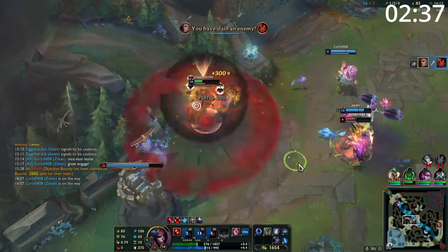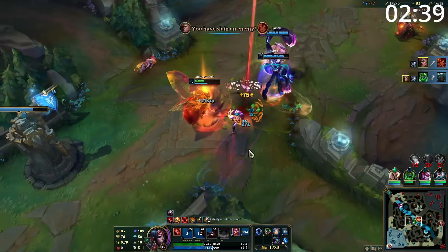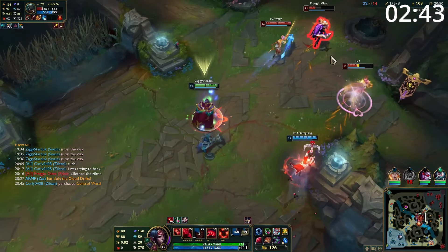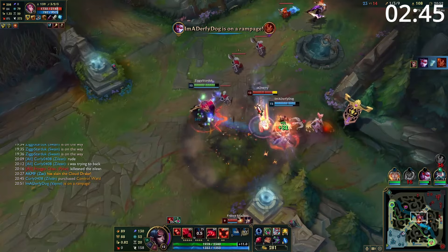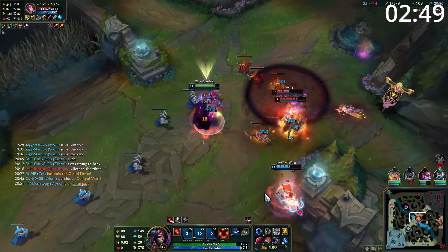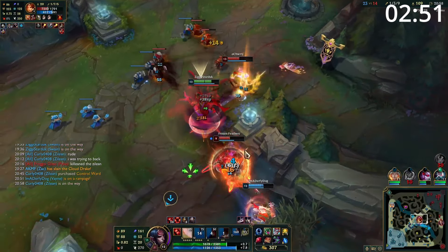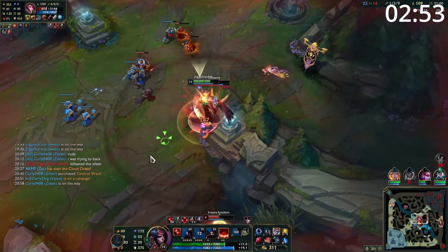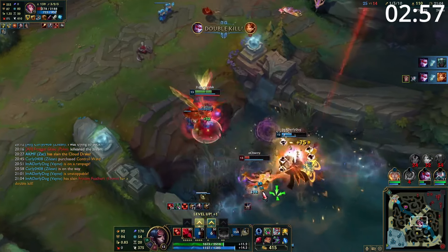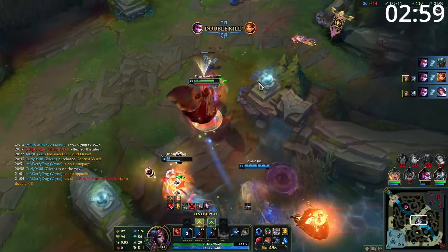Entering the mid-game, your bot lane will come mid, which means you'll find your golden experience in a side lane. Push the wave out as far as you can safely before grouping with your team for picks, objectives, and skirmishes. Entering late-game teamfights, you are now incredibly tanky and bring an insane amount of damage. You want to play the frontline mage, using your ultimate to be incredibly tanky and catching priority targets with your E. Rely on the healing from your ultimate and your passive to keep yourself alive using Zhonya's as needed, and simply deal tons of damage with your ultimate and ability spams.